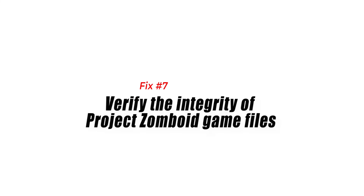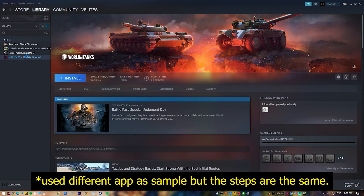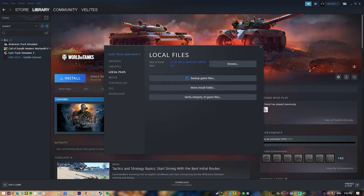Fix 7: Verify the integrity of Project Zomboid game files. There's a possibility that the lag issue you are experiencing is caused by missing or corrupted files. You can use the Steam client to fix any damaged local files that could be causing this problem.